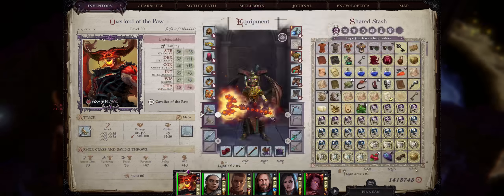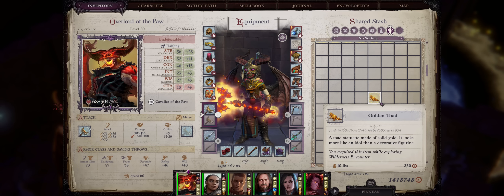Well alright friends, so this was it for my second racial archetype build, the Cavalier of the Paw Demon Halfling. If you found this video useful, please remember to like, subscribe, and even consider becoming a channel member for some exclusive and neat content. Thank you for watching and see you next time, hopefully now with the soon to be released Enhanced Edition for Wrath of the Righteous.